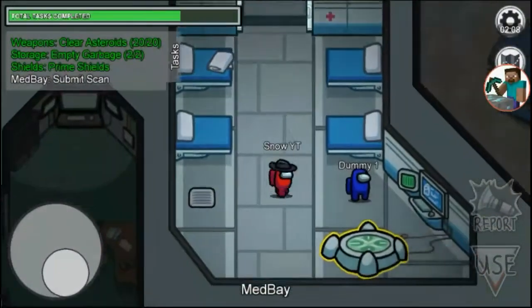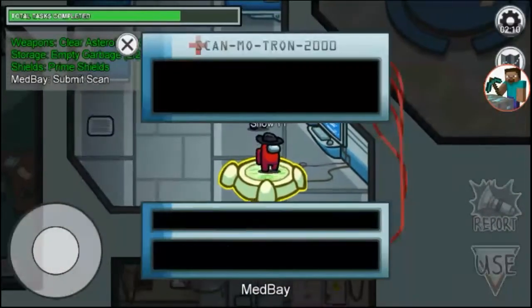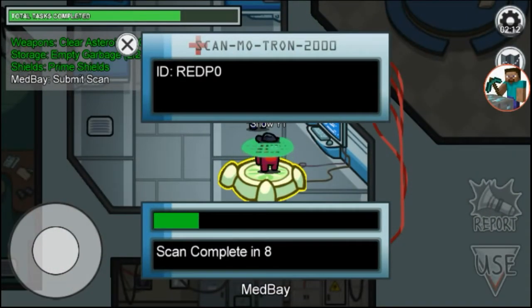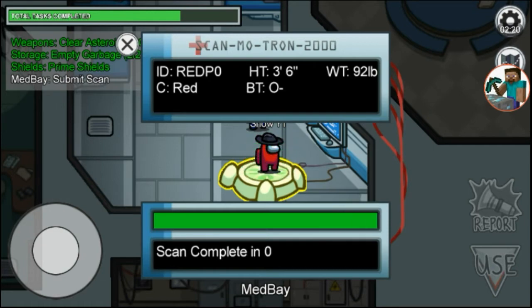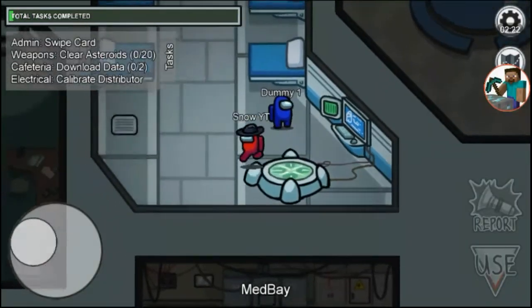This is the task of scanning, which an imposter cannot do. There is also a glitch for this task — that glitch keeps you scanning yourself for the whole game, and I will also make a video about that.